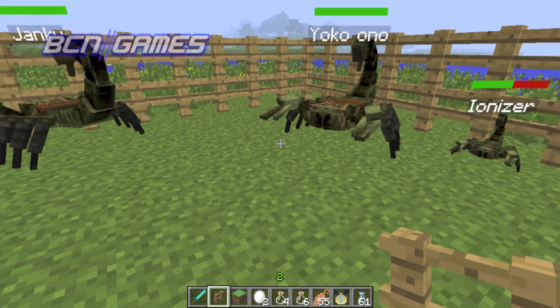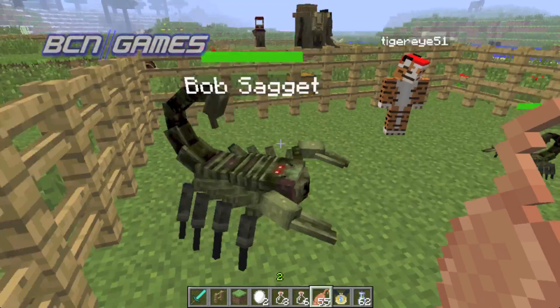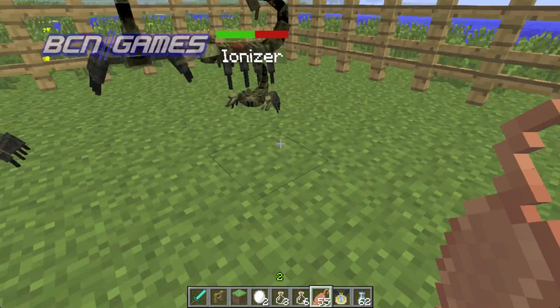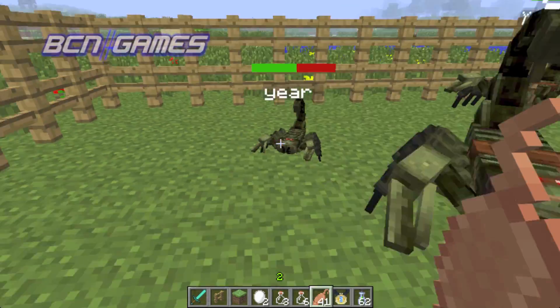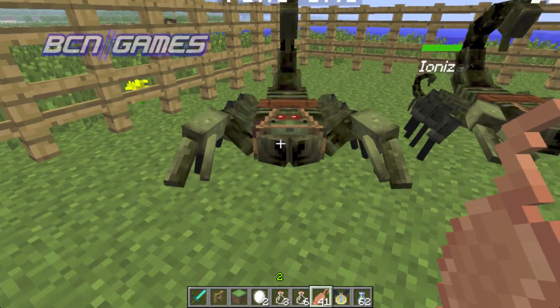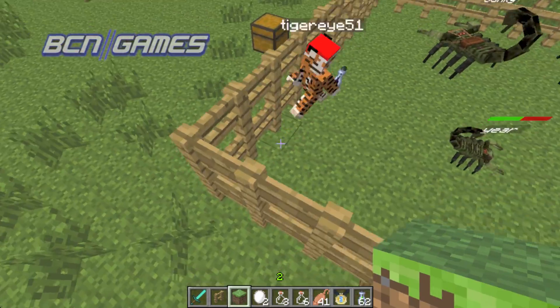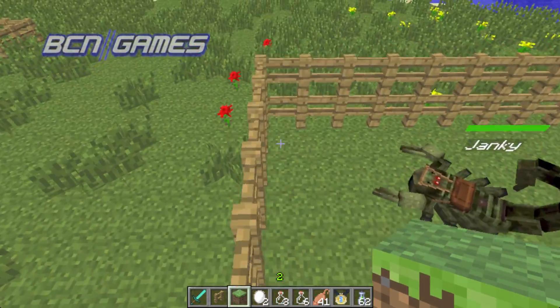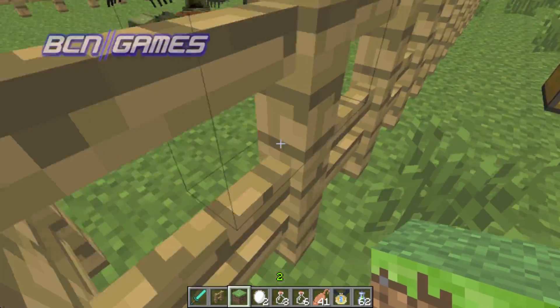Yeah, that's basically it for scorpions. There's a lot of other stuff with armor and swords that we talked about in the update video for Minecraft 4.4.5 — I forget what the update was for MoCreatures, but if you want to see that, just check out that video and go to the part with the scorpions, which is basically the whole thing. And yeah, that's it. Thanks for joining us, guys. Check out other how-to's for some cool info on other animals and have a BCN night.